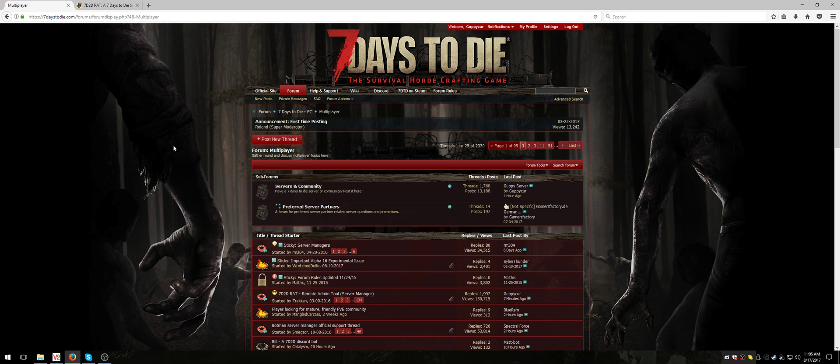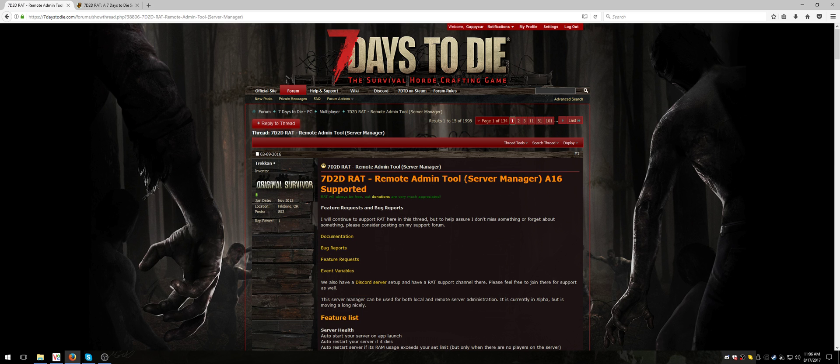First things first: finding RAT. RAT can be found on the forums under the 7 Days to Die PC Multiplayer thread. It stands for Remote Admin Tool.